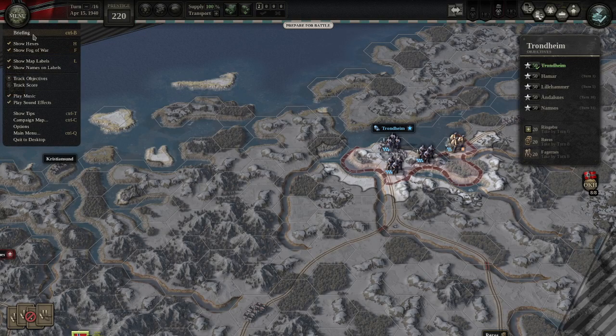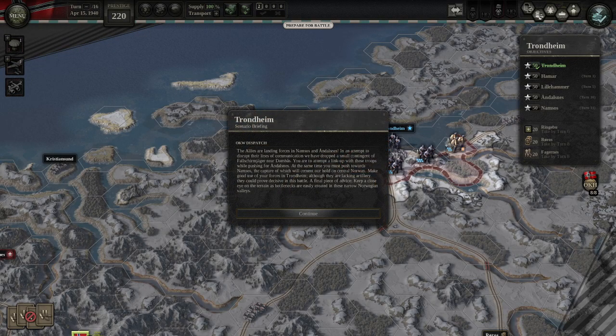Let's look at the briefing. The Allies are landing forces in Namsos and Andalsnes. In an attempt to disrupt their lines of communications, we have dropped a small contingent of Fallschirmjager near Donbass. You are to attempt to link up with these troops while pushing for Andalsnes. At the same time you must push towards Namsos, the capture of which will cement our hold on central Norway. Make good use of your forces in Trondheim — although they are lacking artillery, they could prove decisive in this battle. Keep a close eye on the terrain as bottlenecks are easily created in these narrow Norwegian valleys. Very very true.